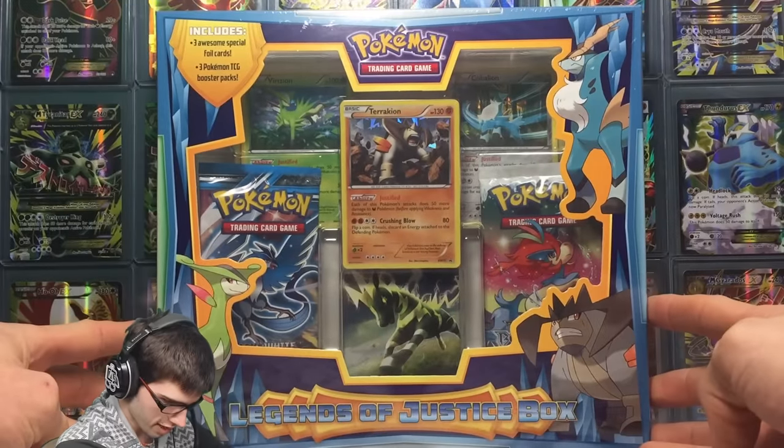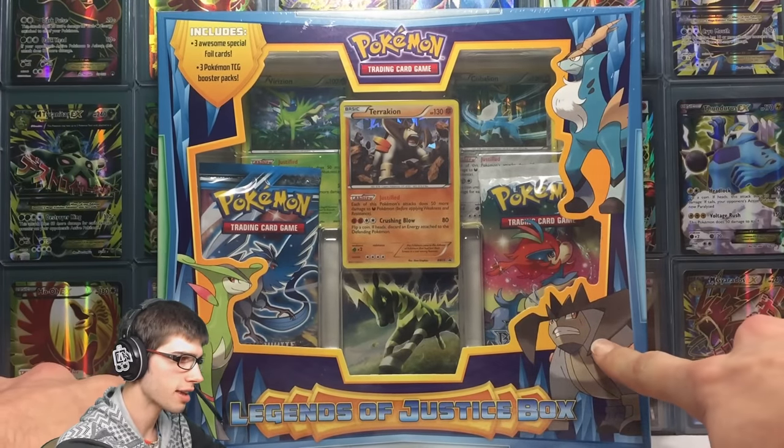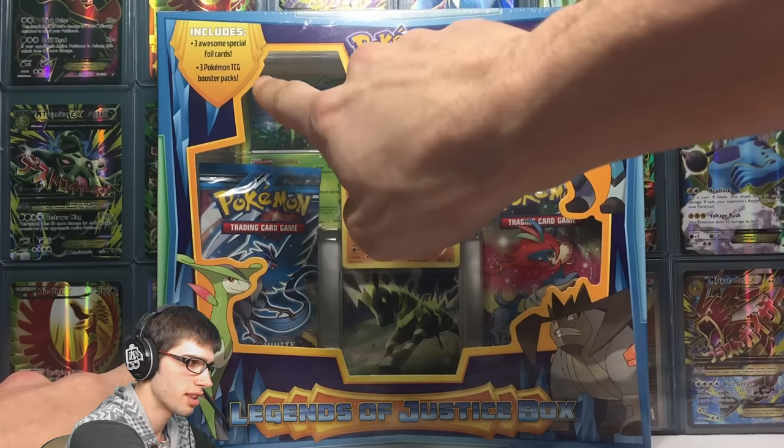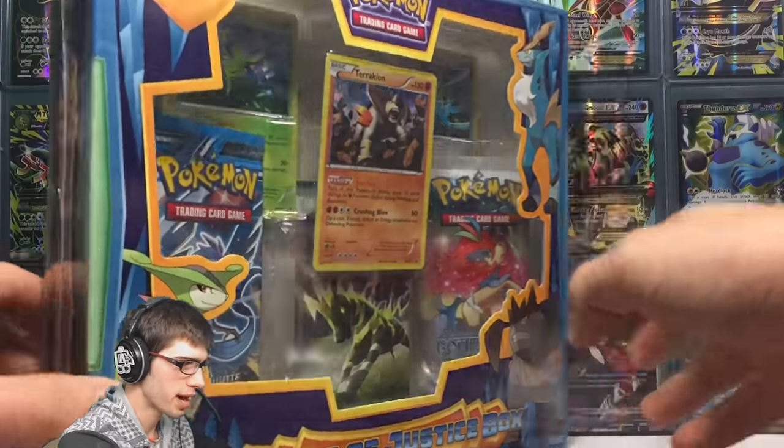As you guys can see on the front of the packaging we've got Cobalion, we've got Virizion, and we've got Terrakion just there. And as you guys can also see in there, we've got the promos for each one of them and we've got three booster packs.